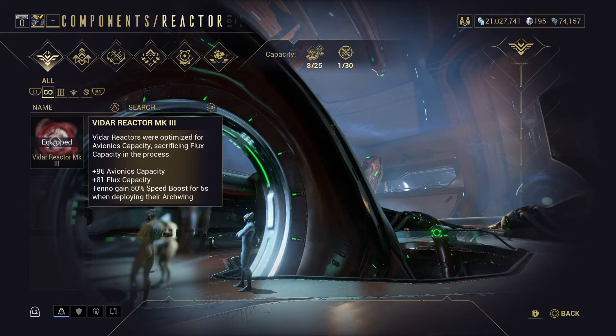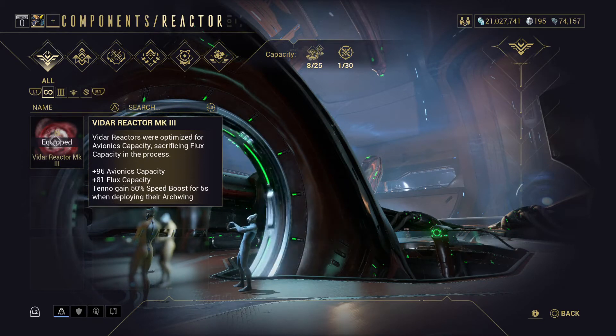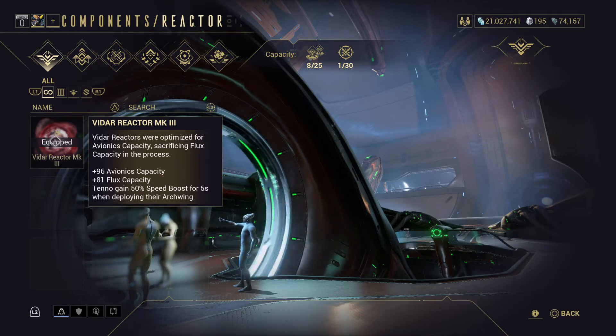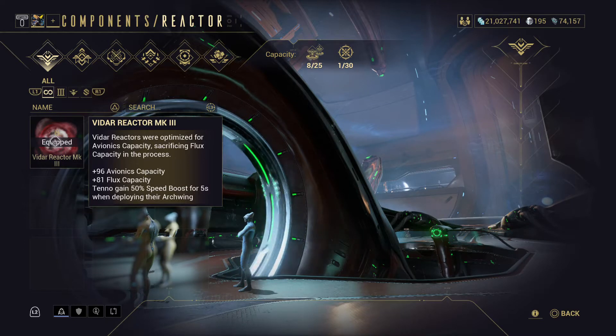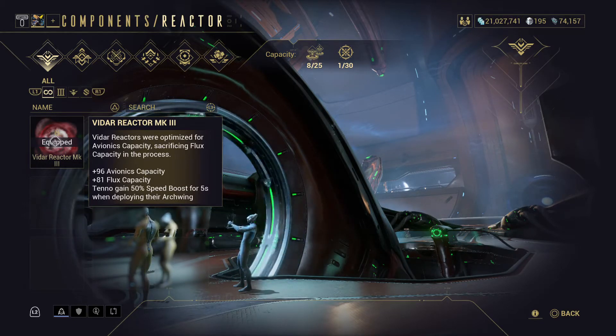So for example, a reactor with 96 avionics, 81 flux, and a Tenno gain of 50% speed boost for five seconds when deploying the Archwing — that changes into a Tier 3 with 40 to 60 manufacturer specialty and 20 to 40 secondary property. Vidar gives range and duration, Zeki gives strength and range — so mine would be range and duration.